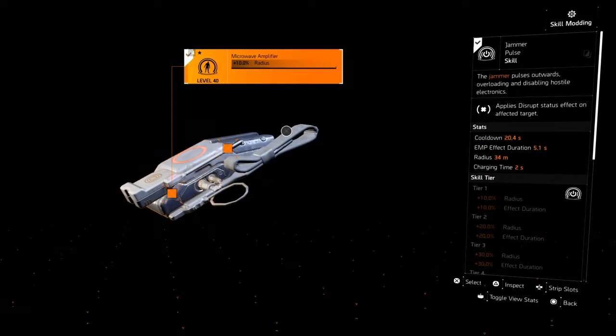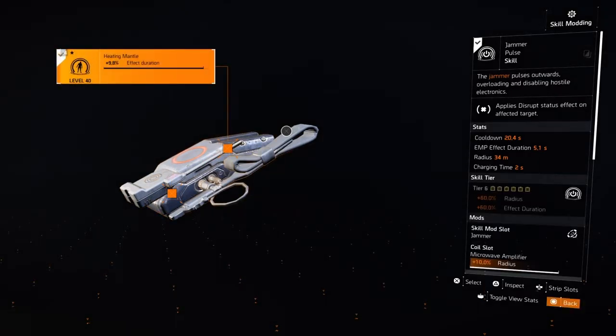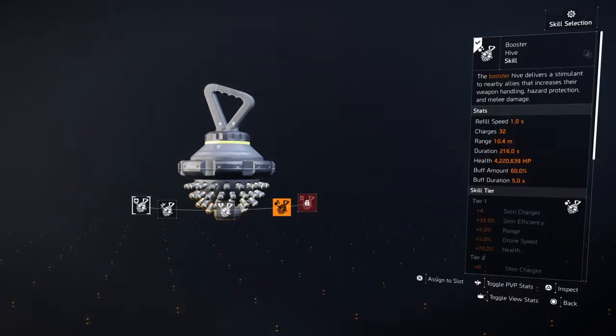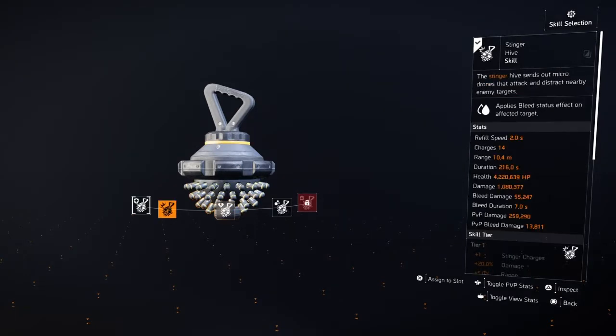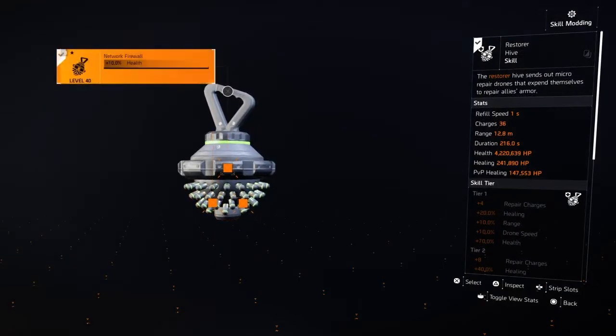You use your Jammer Pulse with max radius and as much vectoration as you can. Then pair it with a Revive Hive or a Restore Hive. You could try running a booster with it, but generally people need healing more than they need the benefits of the booster. Mod it for healing, health, and charges.